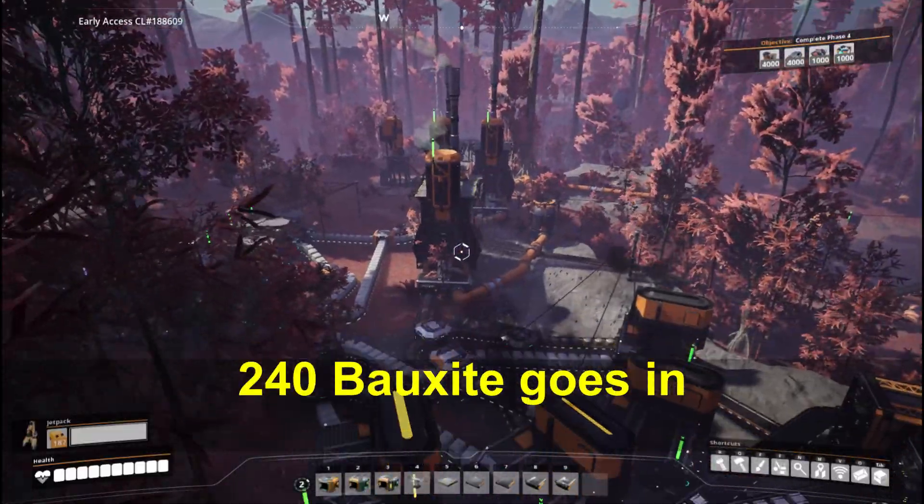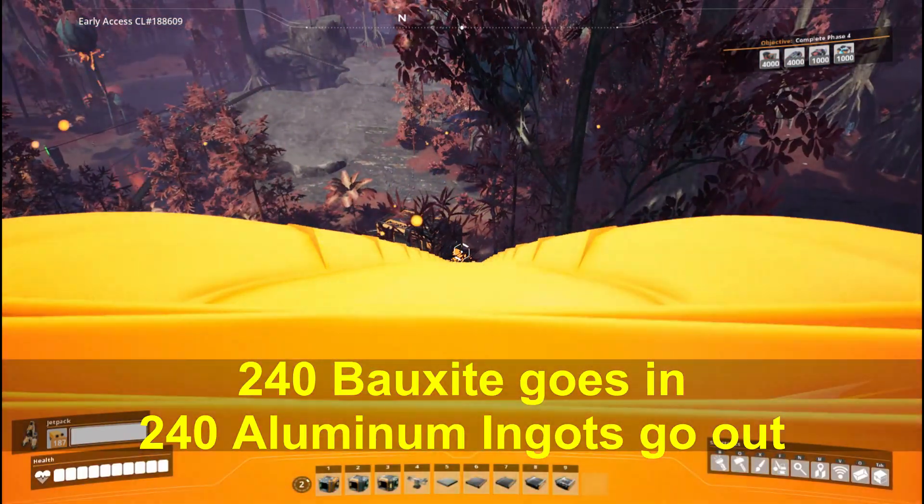And there, that's that. 240 bauxite goes in, 240 aluminum ingots go out. One to one.